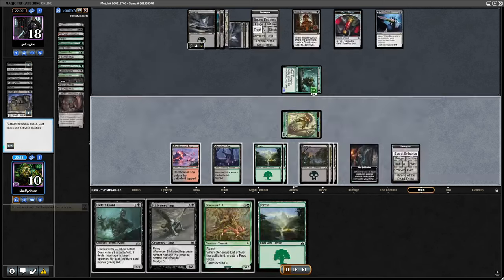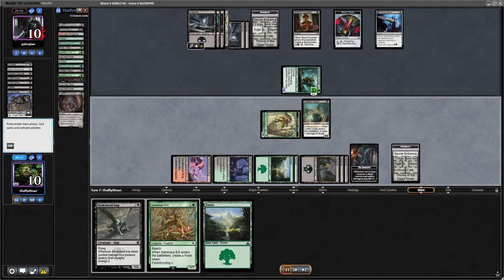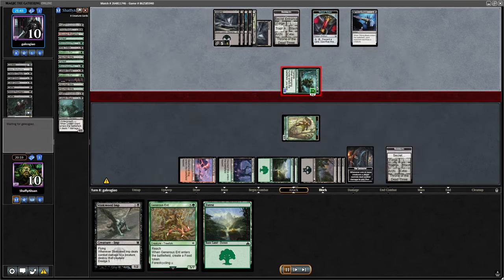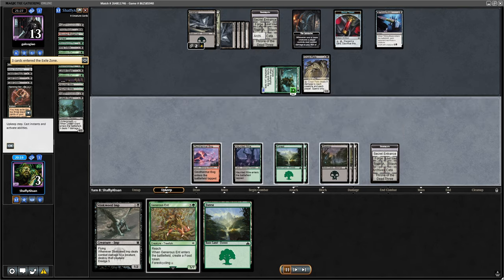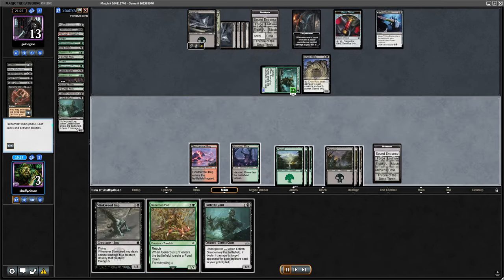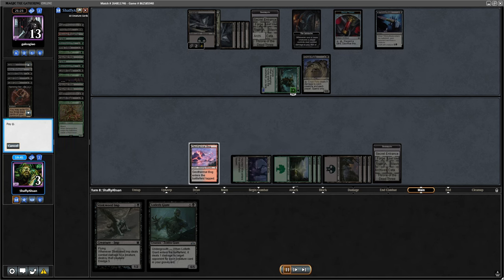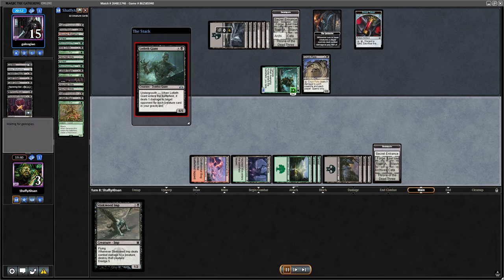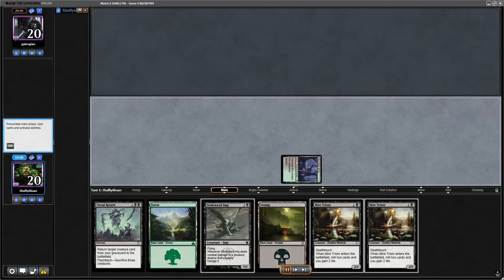Going to my second main, I grab the Undercity, grab another land, thin out my deck just a little bit more, and tap out completely for a Lotlet Giant. Bring them down to 10 and at least put some pressure on the board. Blood Fountain returns the Crip Rats, I get Defiled — how much removal does this deck have? It is a nightmare. I'm going to play another Lotlet Giant, cycle first to get a card in the yard, then Lotlet Giant for the value. The Reckoner's Bargain gains them life — now they're above on life and can activate Crip Rats. Let's go to game two.